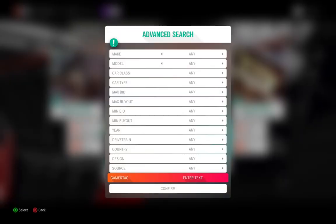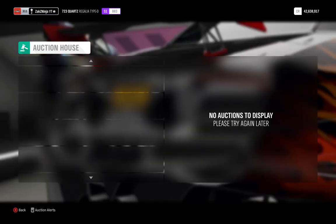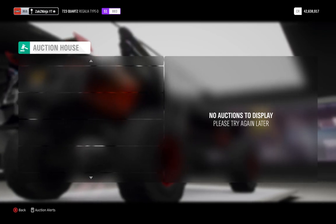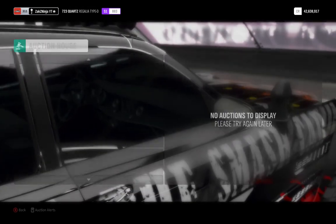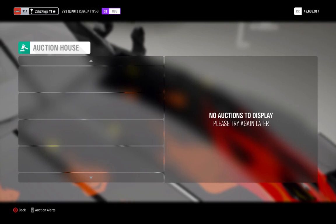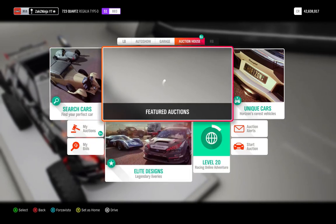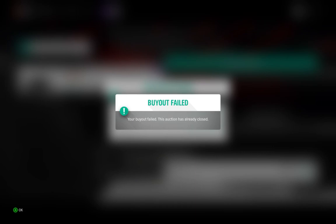You can search a lot quicker this way. You need to search like this because it's the only way to refresh the auction house — it won't refresh by just sitting there. If I just sit here, this is not going to change no matter how long I wait. Going to your auction alerts and pressing back doesn't refresh it either; it's still going to stay empty. So to refresh it, just go to 720s and keep searching.